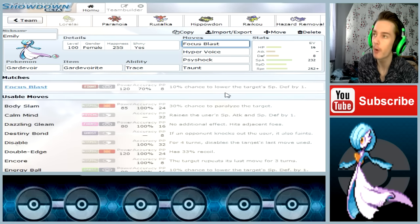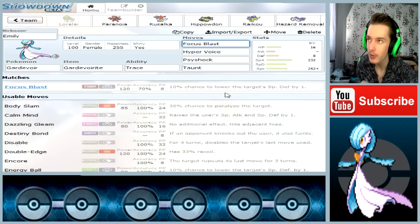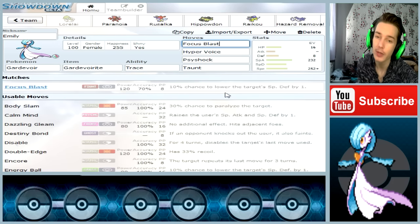The moves it will have are: Focus Blast. It's a pretty good move with a power of 120. The accuracy isn't great, but it's a really good move to have against Rock types, Steel types, and whatnot — it really just hits hard.